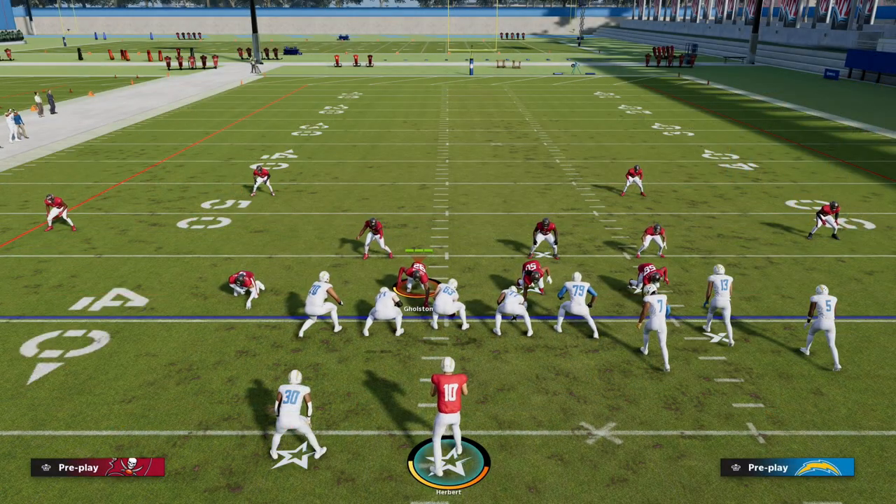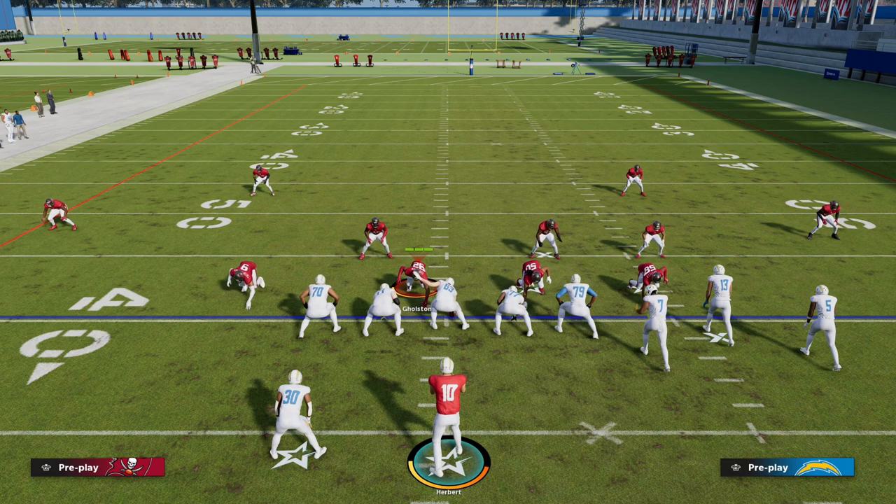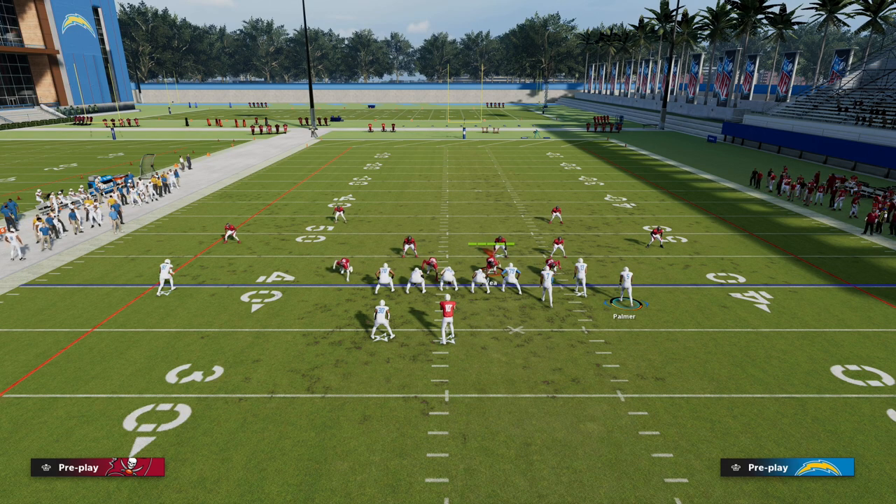In match coverage — whether it's cover four quarters, cover six, or cover four palms — they all work the same in terms of how they defend the Bunch side. Match coverage is a split safety defense, meaning it works one way to one side and another way to the other side depending on how many receivers are on that side. In this example, we have compression and trips to the right side of the field, and a solo receiver on the backside. Quarters is going to defend the compression side — the Bunch side — with the box check. That's the default way that quarters or match handles compression sets.